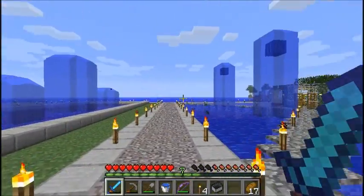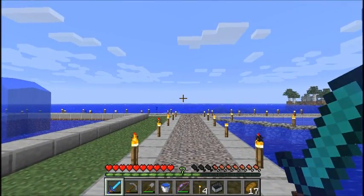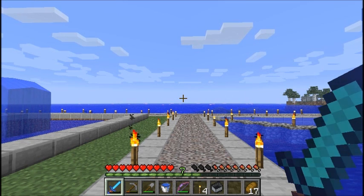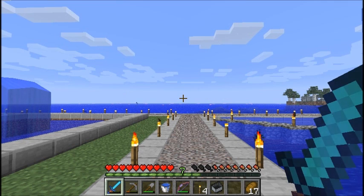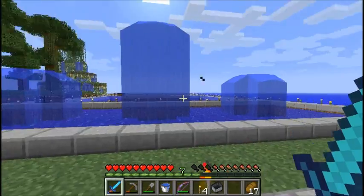Out that way is the tundra biome — the tundra base. I'm not going to show it to you because there isn't really anything important there. Nick and Joe just built a lot of stuff out there — one of them is doing a Rubik's Cube and Joe has a house. It is actually a gigantic tundra biome, so if you ever need snow just head over there and take it from somewhere that people haven't built. It's cool, it's not a big deal.